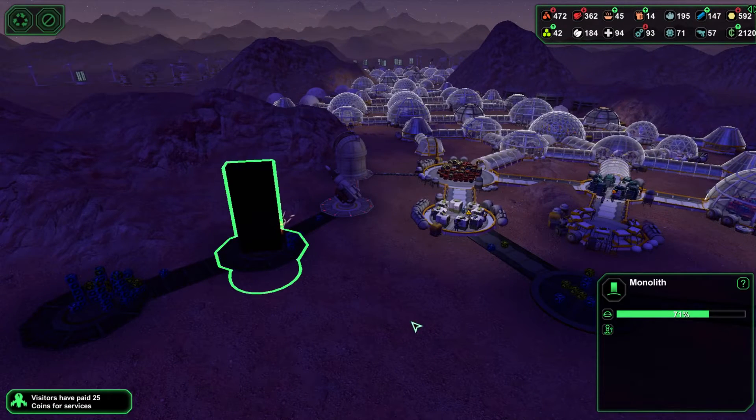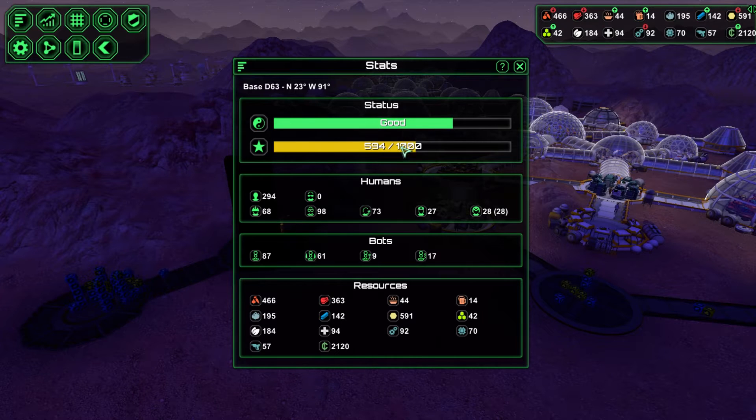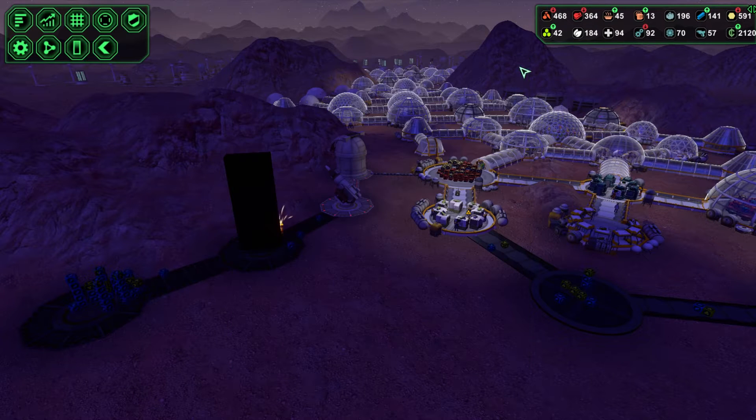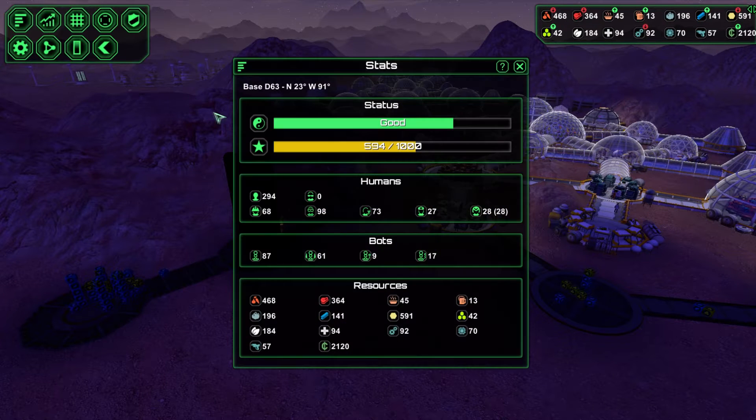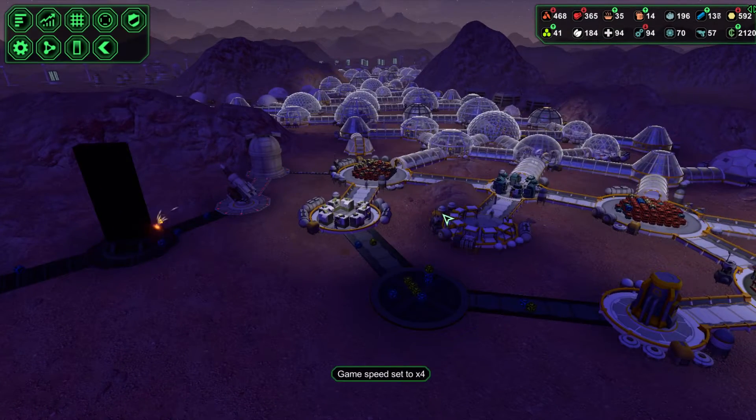We're getting the monolith built here — let's get this prestige cranking. Let's have a look: we're on 594 prestige. We've got six people away from 300 now, so let's give this game some speed.